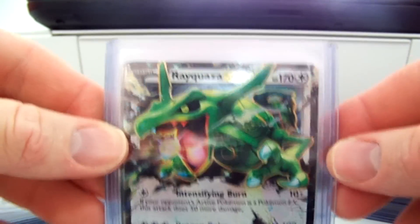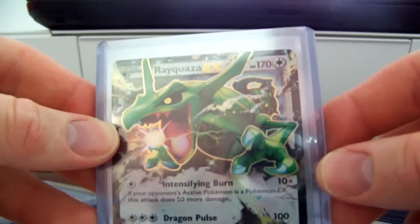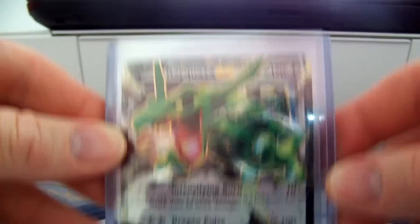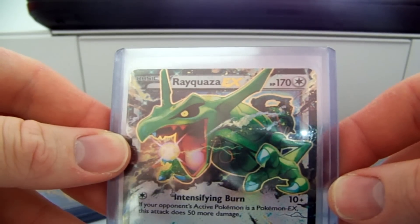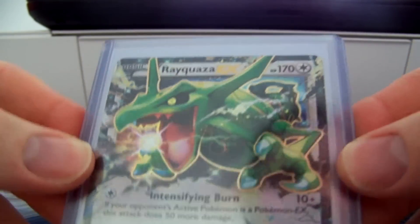I actually gotta print out a list and go through and figure out what I'm missing. I was missing the Groudon EX Full Art, but I just purchased one on eBay. I'd have to go back and see — I think I have most of them, if not all of them by now.